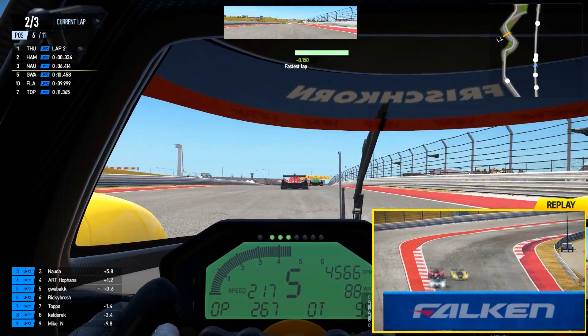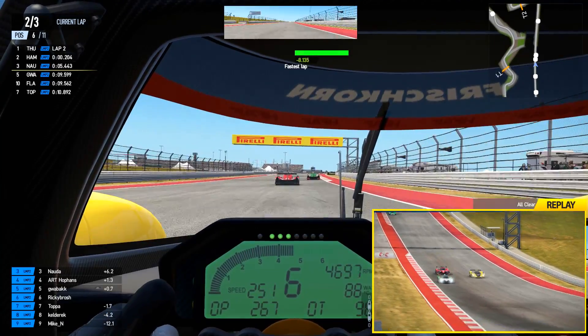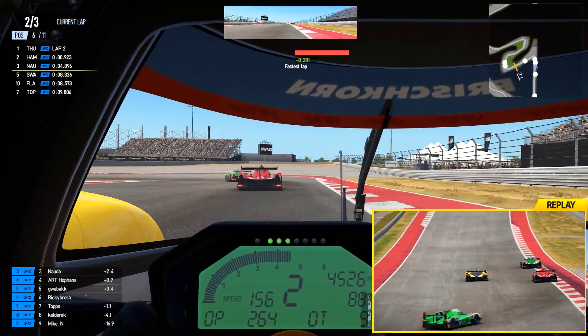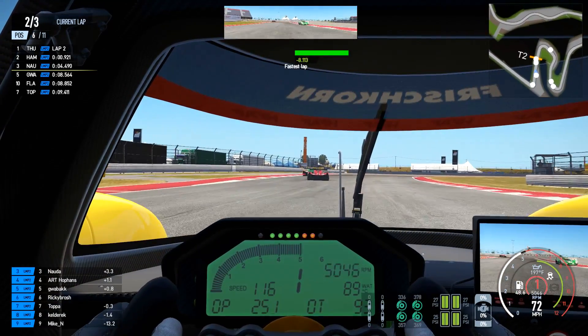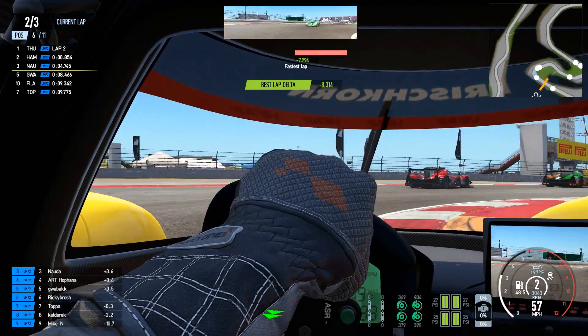I think the F1 cars do lap times around the high 1:30s here — don't quote me on this. I think the LMP2s do lap times around the 1:50s around here. Our out lap was around two minutes, so let's see what we can do.